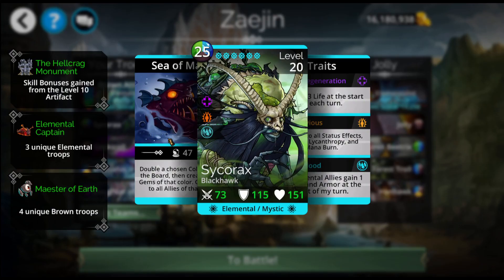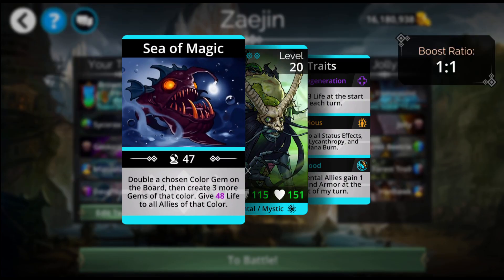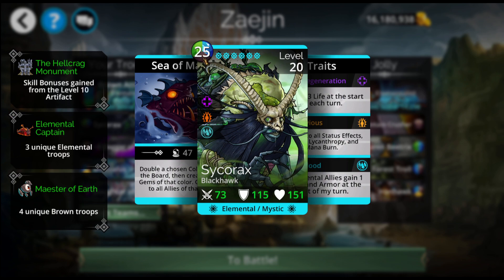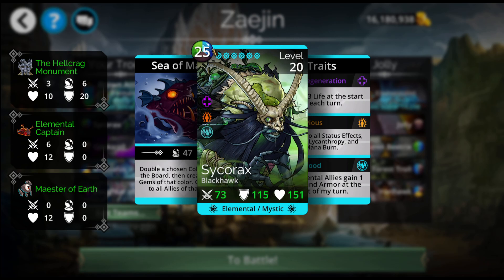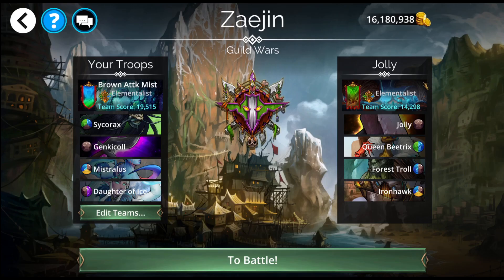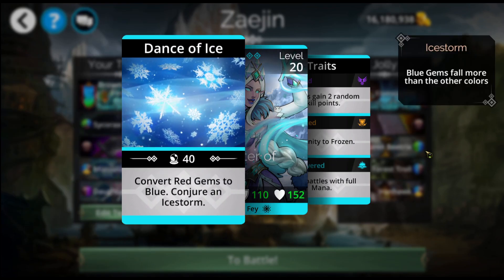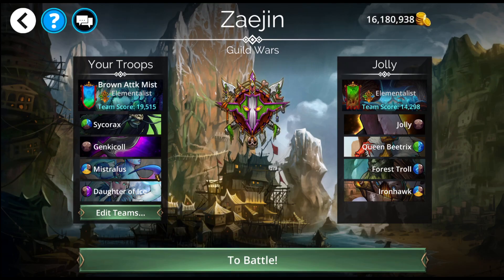Sycorax here is amazing when paired with Mistralis — so much mana for your team. It's really good for your Guild Wars score because you're creating so much mana so quickly. With Life to All Allies of the Color, I would only be casting on one of these three colors so that I can loop with Sycorax, preferably brown or blue, because Sycorax and Mistralis use blue, and then brown, of course, the entire team uses. Daughter of Ice converts red gems to blue and conjures an Ice Storm, which is fine.